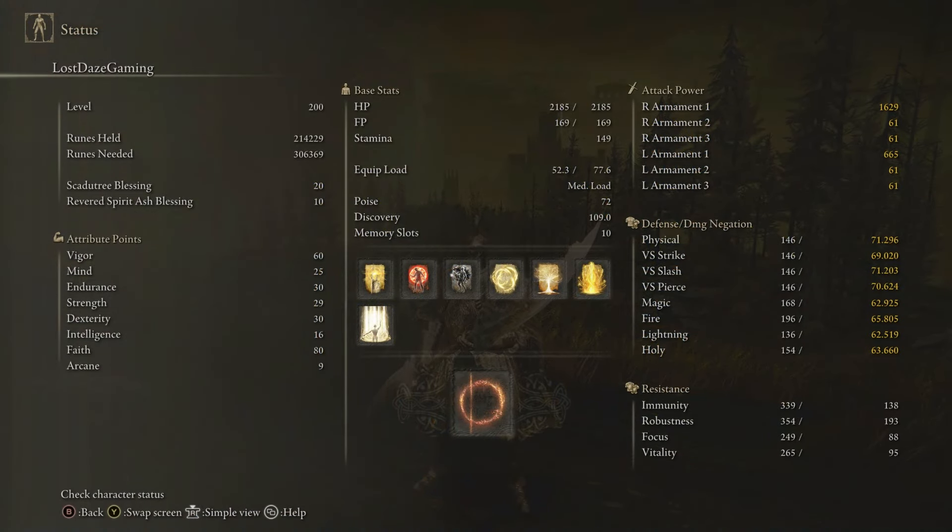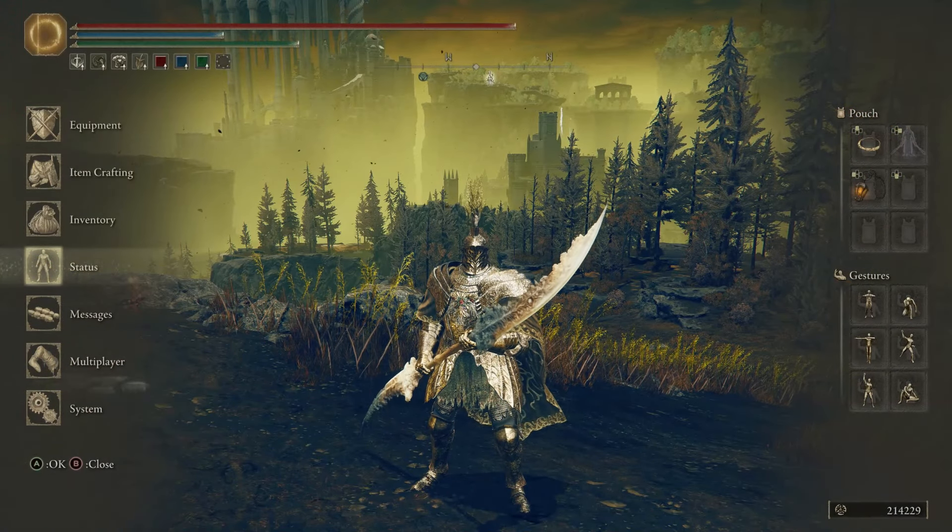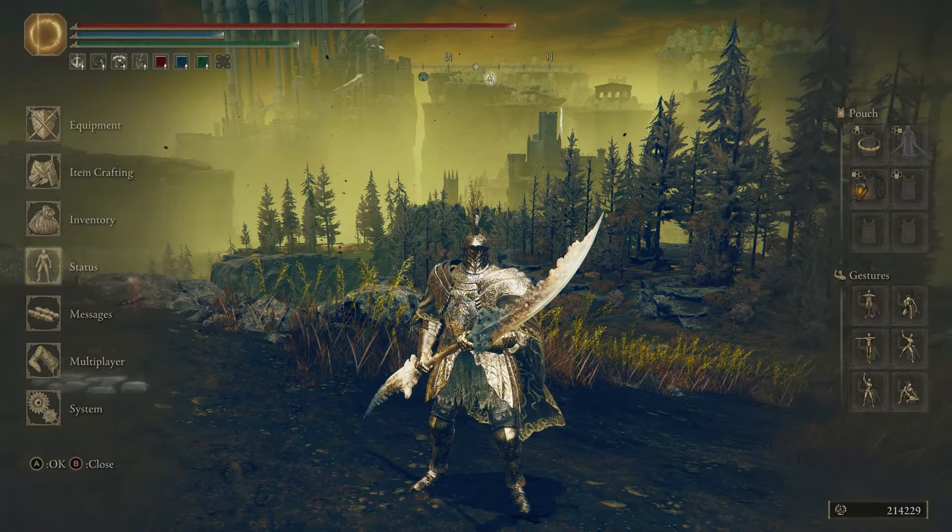As for the stats, I have 60 Vigor, 25 Mind, 30 Endurance, 29 Strength, 30 Dex, 16 Intelligence, 80 Faith, and 9 Arcane. The reason I have so much Faith is so I can cast spells as well, but we also want to deal more Holy damage. The weapon also has split scaling between Dex and Strength.